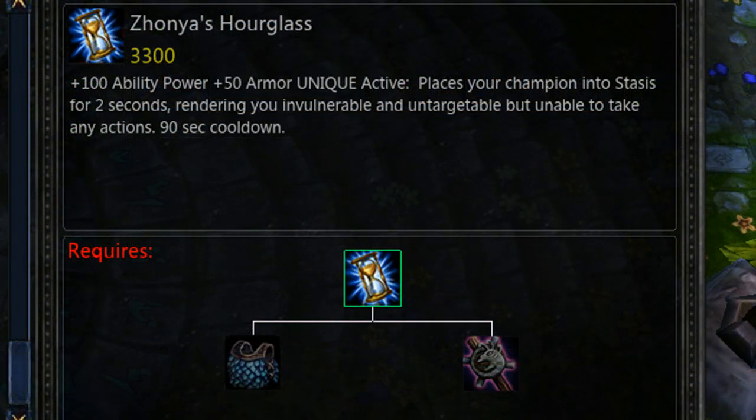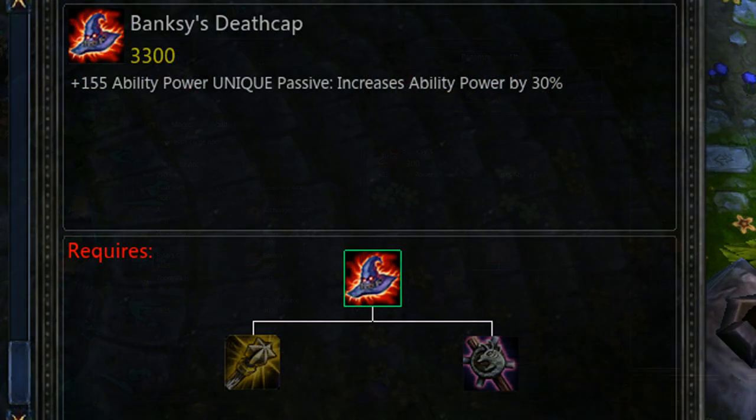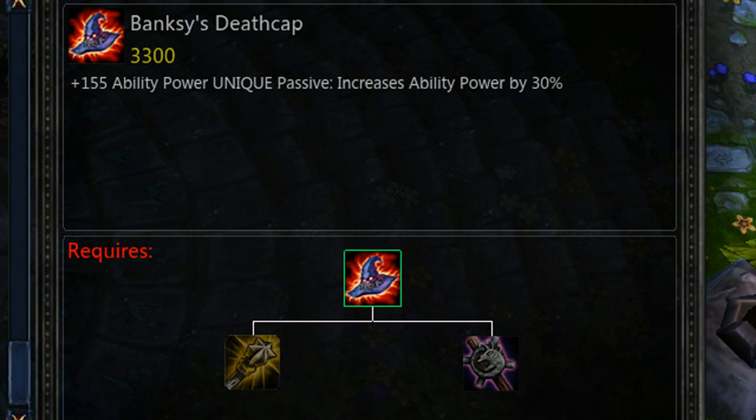Zhonya's Ring is getting reimagined — it's being removed and replaced with two items. Zhonya's Ring creates a lot of limitations for making new caster items because it's so powerful and ubiquitous in a caster's build; we can't make anything comparable without causing severe power creep. So we're splitting it into two items: one providing armor, ability power, and the Zhonya's active everyone's used to — the defensive caster option — and the other being the infinity edge of casters, focused on maximum AP damage output. This will let us introduce new complementary caster items going forward.